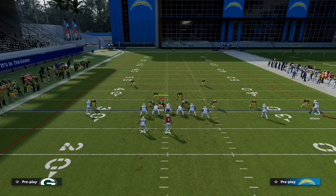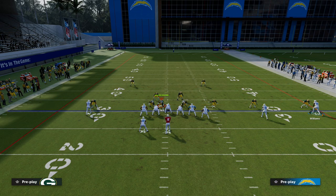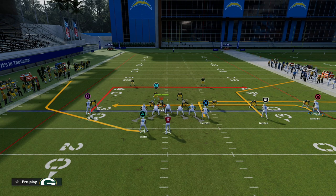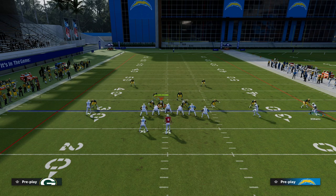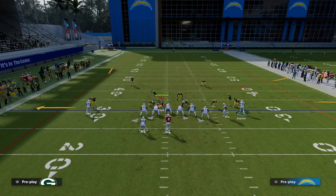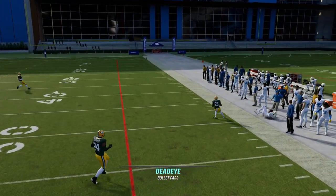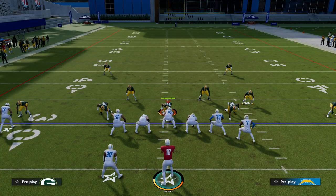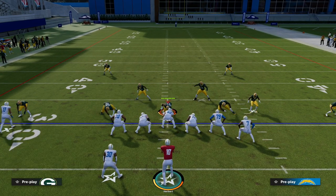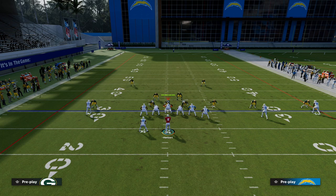We're essentially going to take Williams and clear him out of the way — he sometimes runs into the route. So we can motion block Williams to give us some extra protection and just focus on the corner route. See how consistent that sharp-cutting corner is against man-to-man? Obviously, if you do that a smart player will eventually adjust and start running zones — that's why the best way to run this is truly to have the fade out here as well.